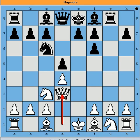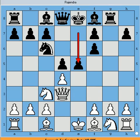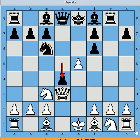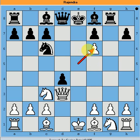Queen to d3 threatens the h7 pawn, which is again vulnerable, isolated, and with no support. Black again does not bother about this pawn and lets it go.